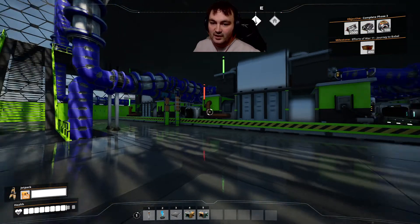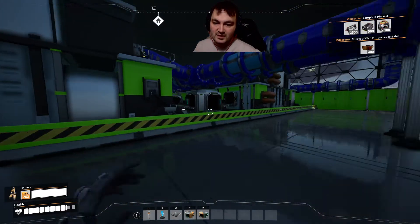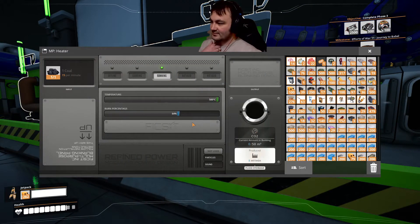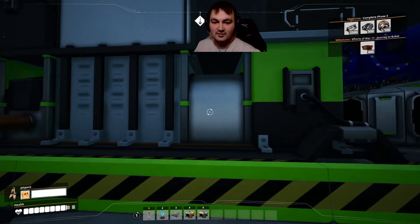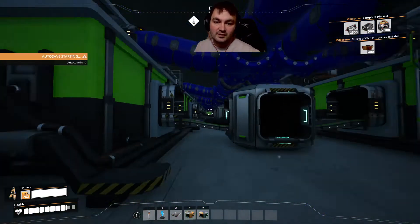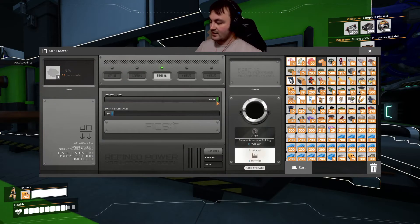Inside here we have the first step. This is part of the Refined Power mod where we're taking the coal and splitting it out into these burners. In here you can see each of these has a coal burner or coal heater on the bottom. It says it consumes 15 per minute but it's actually less than that because it's not burning at all times, yet my temperature is staying pinned. I could probably throttle back to even less than 480 coal per minute and still maintain temperature and keep production maxed.